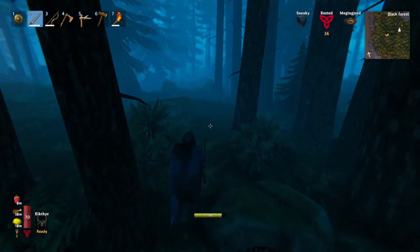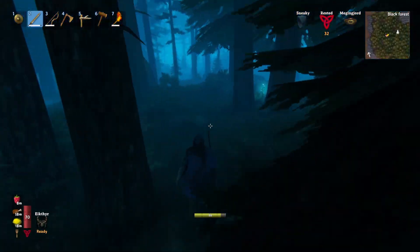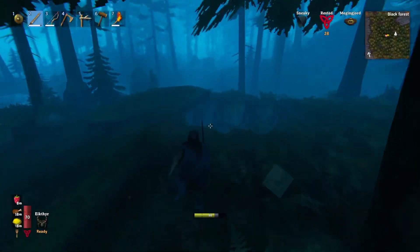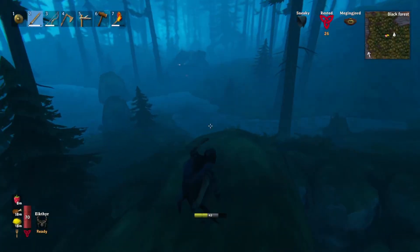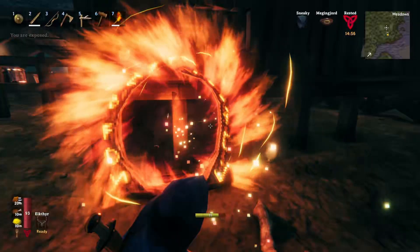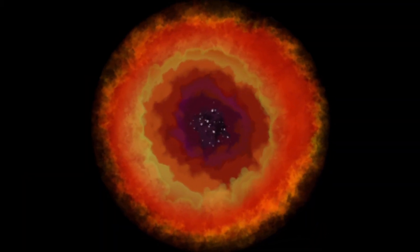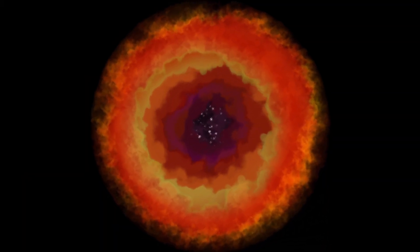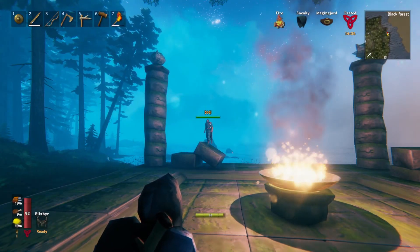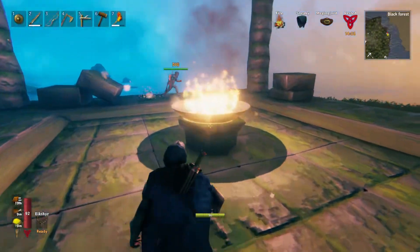Now we need to go back to base to get arrows and upgrade armor, because apparently we somehow managed to upgrade our armor out of all this. Oh my goodness. Okay, well we'll cut it here and cut back in when we're actually gonna fight the boss today. Okay, so we're back and we have everything we need — upgraded, ready. This time we are absolutely ready. I'm gonna spawn the boss.